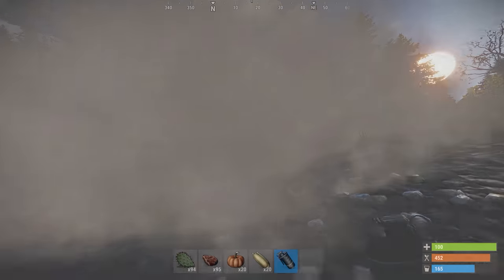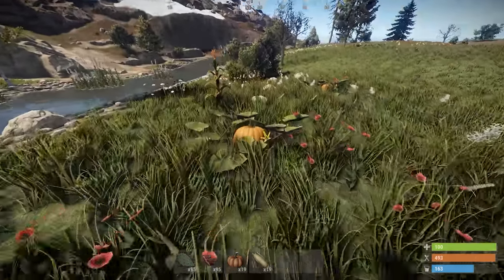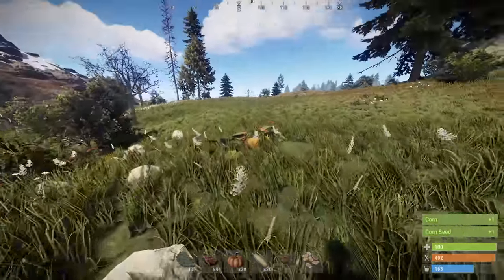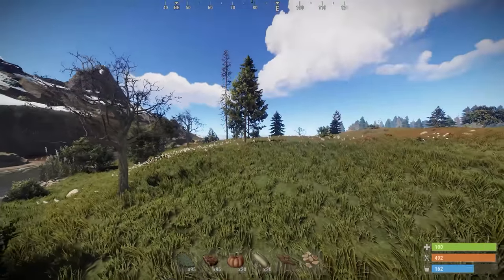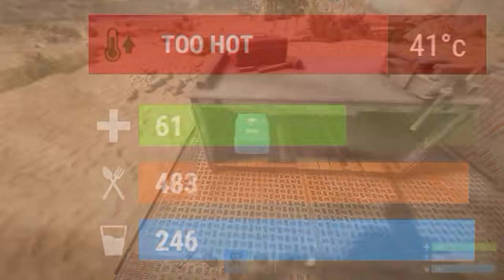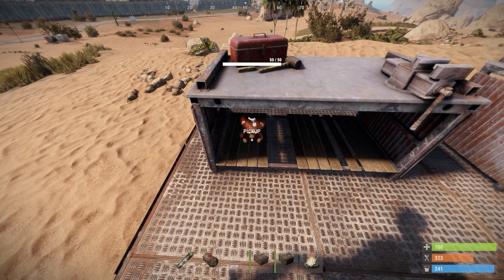The amount of particles in the smoke has been lowered a lot to help with performance. Pumpkins and corn now stack to 20, they don't have condition anymore but you can only pick them when they're fully ripe, and they'll stay ripe for 48 hours before dying. Also, health over time takes longer now to convert to actual health.